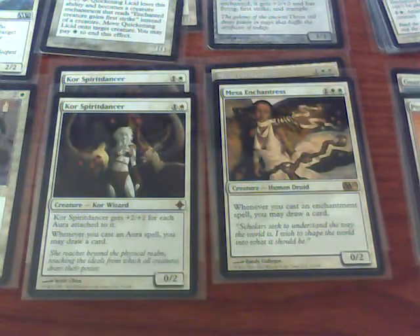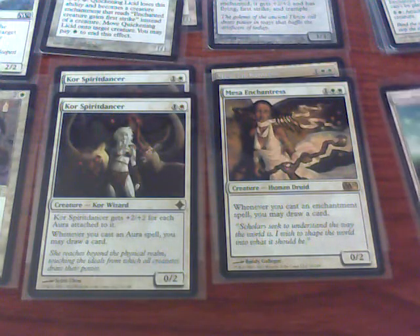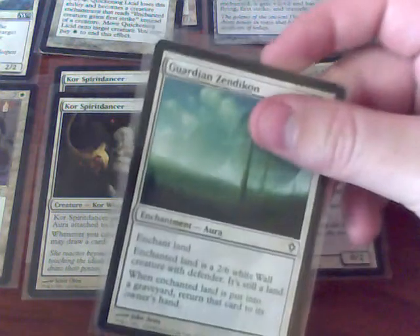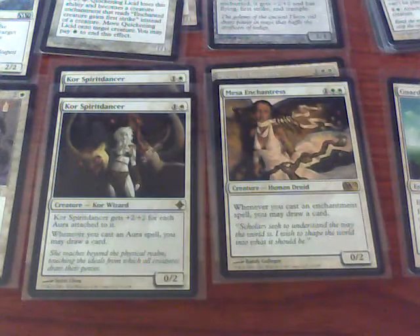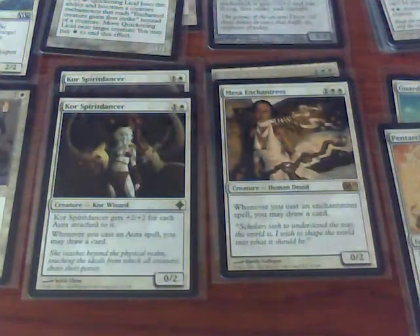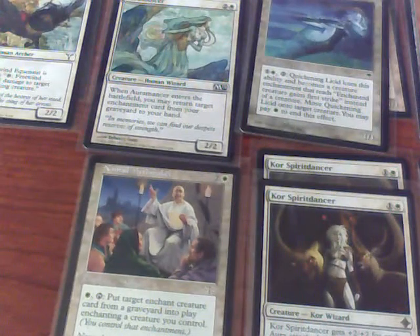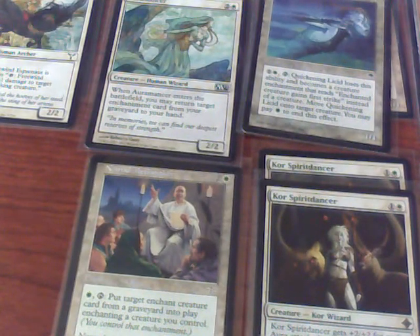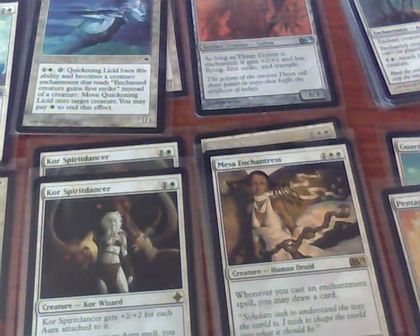For protection — this deck is again weak to creature removal. I have Pentoric Ward, and also a good chump blocker in the Guardian of Zendikon, which is an aura that'll make a land a 2-6. The way I would like to win is to attach several enchantments to my Core Spirit Walker, at least one big one to my Thran Golem, and spread my other enchantments out — because you really want to spread them out and not have all your eggs in one basket.